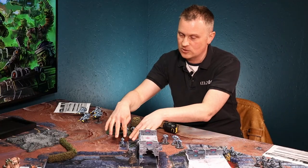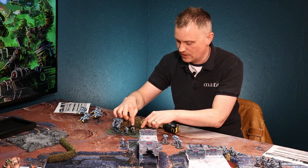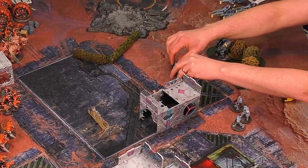All I need to do is move back into what we call coherency. For a squad this size - anything for 10 models or under - all these guys have to be within 3 inches of the leader. That can be in front of him, behind him, or around him, wherever we want.